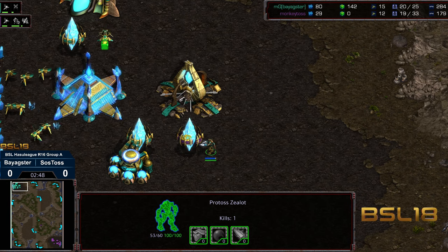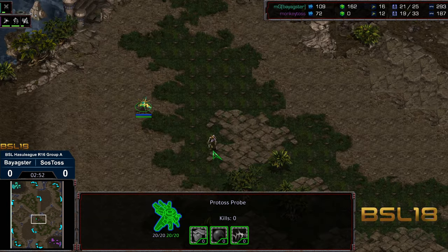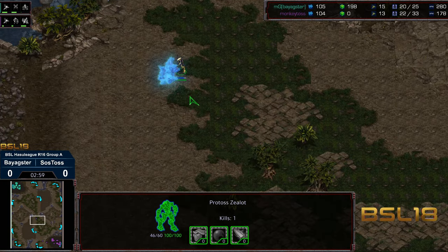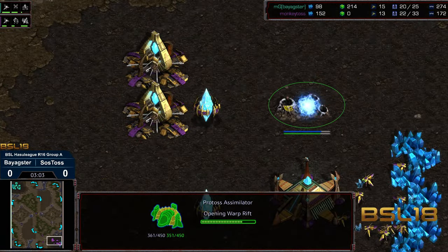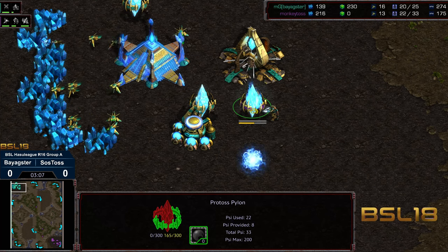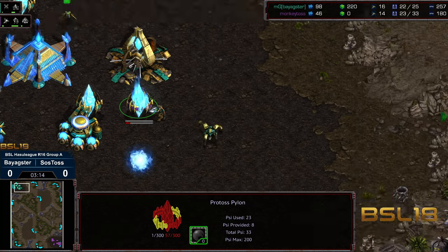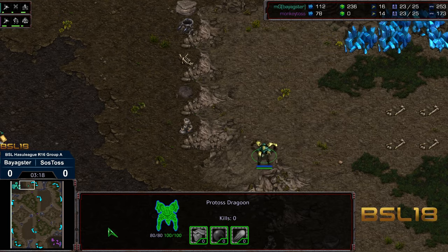That's unfortunate. Got the probe kill and we had a defensive pylon to potentially block in the dragoons. In the meantime, the probe waiting, hanging out, getting some damage done. That is going to wipe out that probe, but we got two more zealots loose. An assimilator has dropped in the meantime, but this pylon's going to get wiped out for Monkey Toss. Considering it's not doing anything for him, that's a pretty sizable hundred mineral loss fairly early in this match.